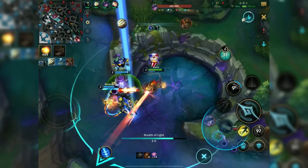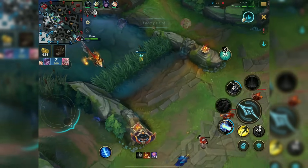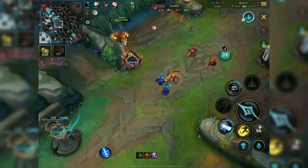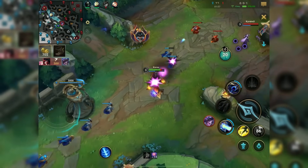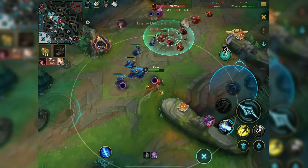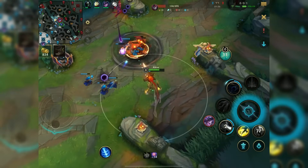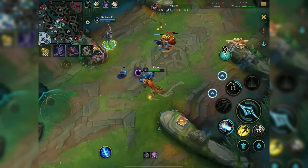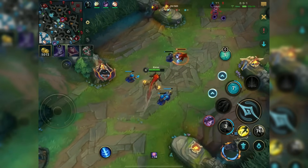Your champion is not an early-game powerhouse anymore when it comes to snowballing with Horizon Focus — it literally doesn't work. And Conqueror does not work on this champion either. You need to tap your first ability multiple times to get Conqueror stacks; otherwise you do not get the rune stacked, and therefore the rune is absolutely useless.